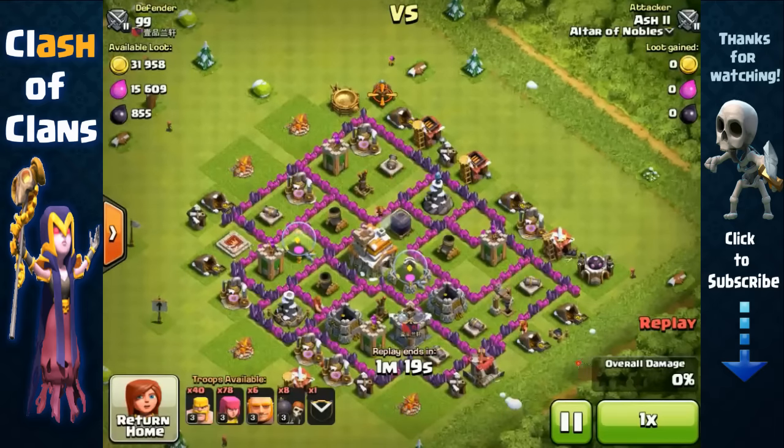The first thing you want to do when planning your attack is create a funnel. Otherwise, if you just send your barbarians and archers toward the base, they're not going to go straight toward the Dark Elixir. Instead they'll go around the base — left and right — because all those outside structures at the exterior will cause your barbarians and archers to follow those structures rather than going inside toward the Dark Elixir.